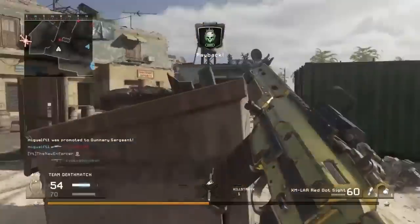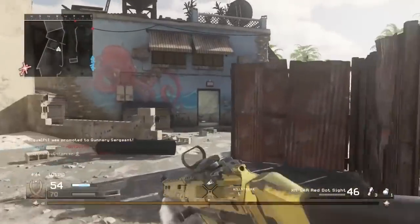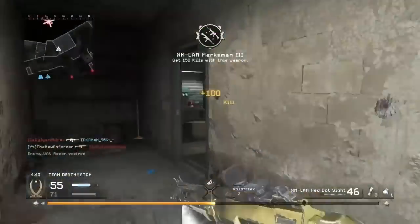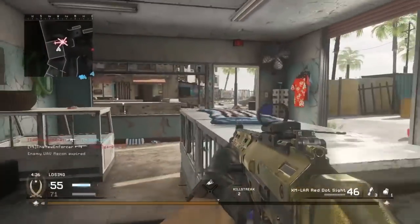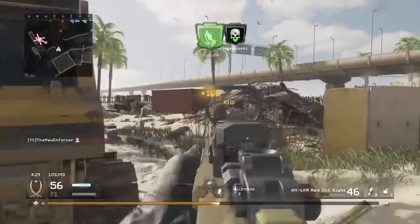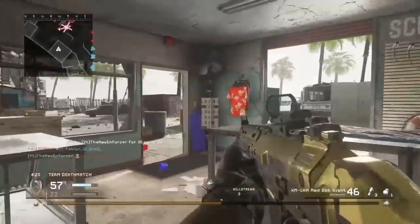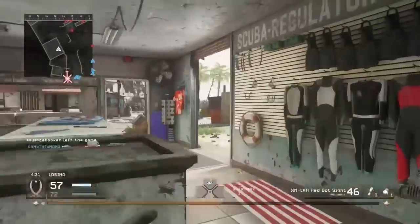We're gonna drop my man — still on Beach Bog. I'm gonna die to this helicopter the way it's coming into the map. I don't mess with helicopters on this map at all — any map really, but especially open ones like this. The helicopter in this game has been and always will be one of the best streaks of all time. And that is the UAV with the XMLAR.